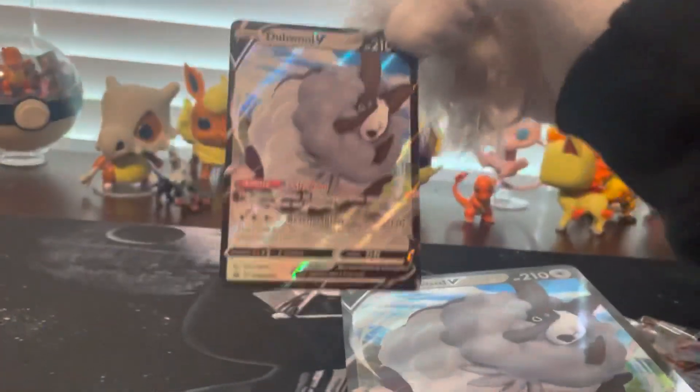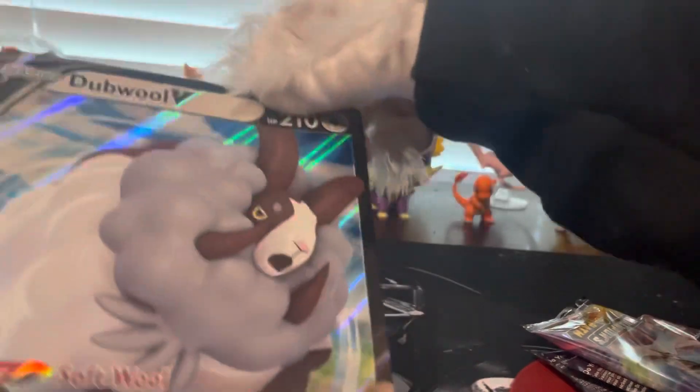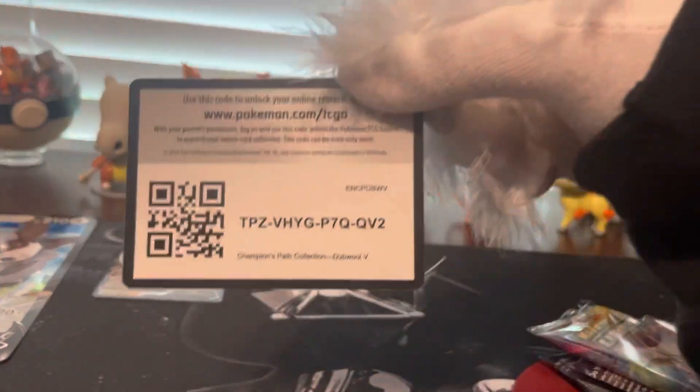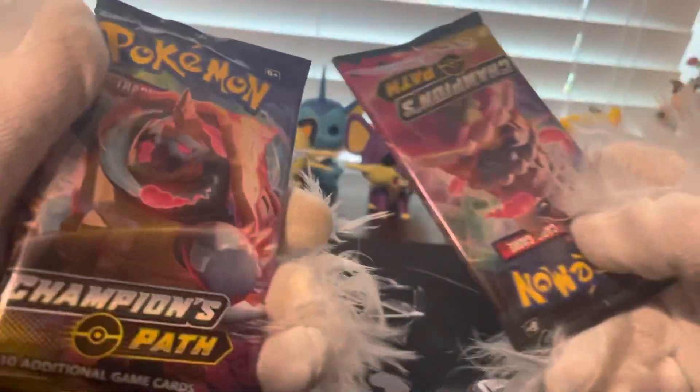Here is the card, and here's the mega size — pretty cool. Here's the code you guys can use. The four packages we got: this one, just two of these, one of these, and one of these. Let's open the two.